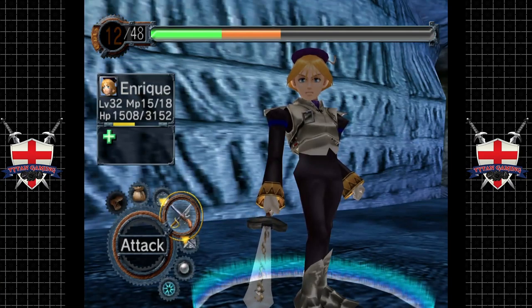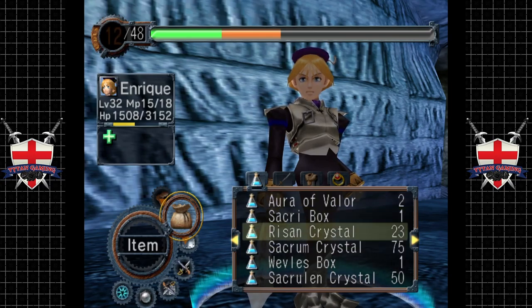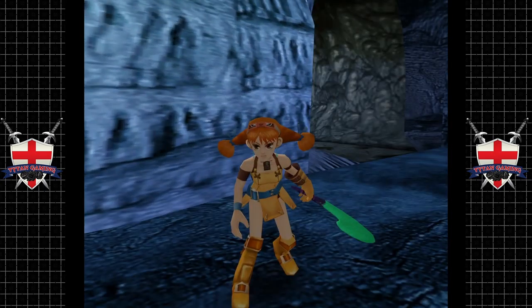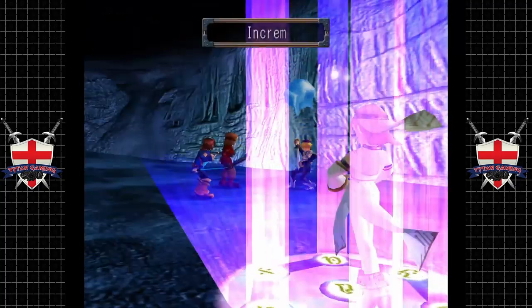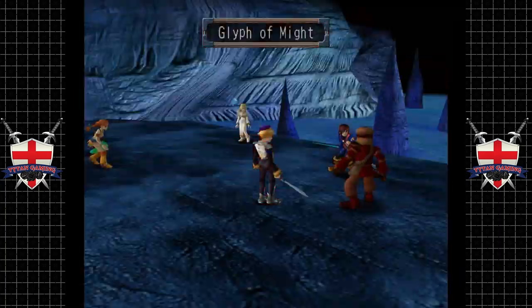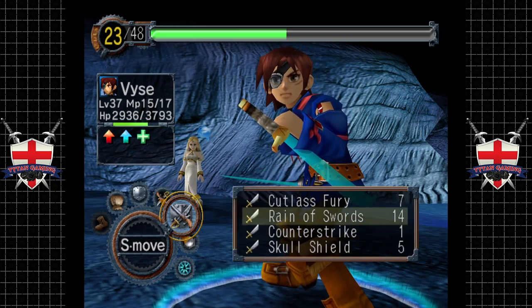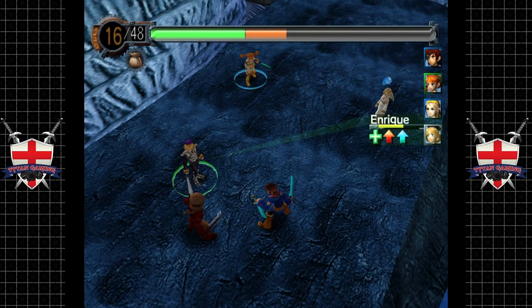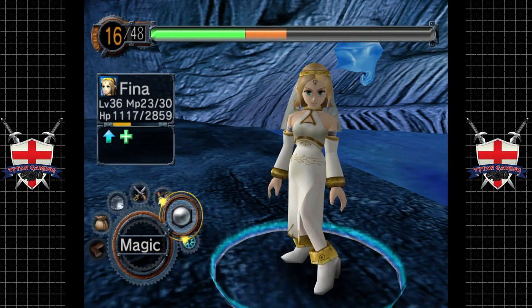Everyone getting their health back. Now I guess we'll go for an attack - Ica, I want you to use Quicker on everybody. This is kind of unfortunate because you can only Increm certain characters. So Increm Vase to start off with, and I guess he's a Glyph of Might. I don't know if there's a way of organizing your inventory a little bit better - I guess there might be.